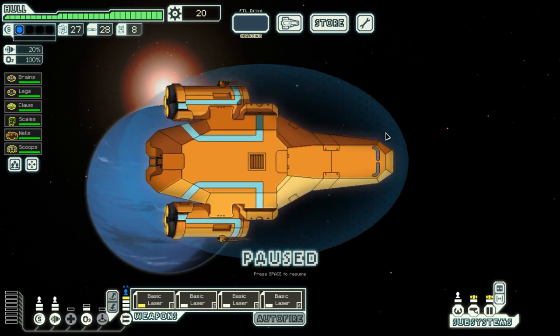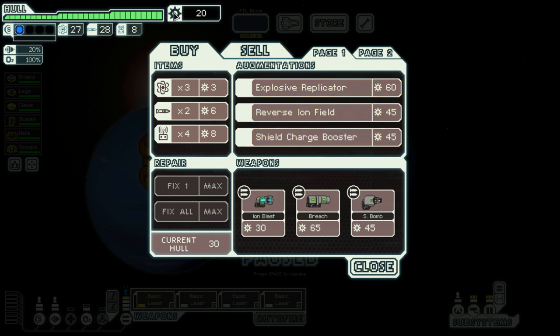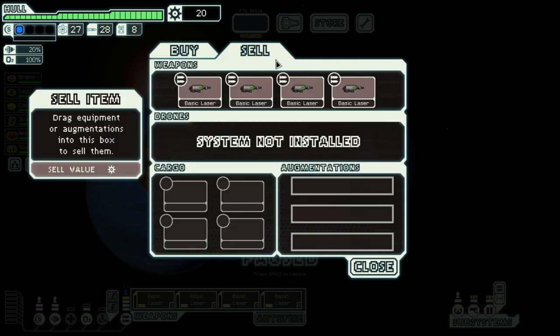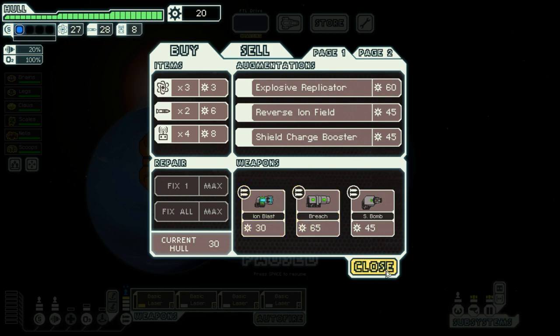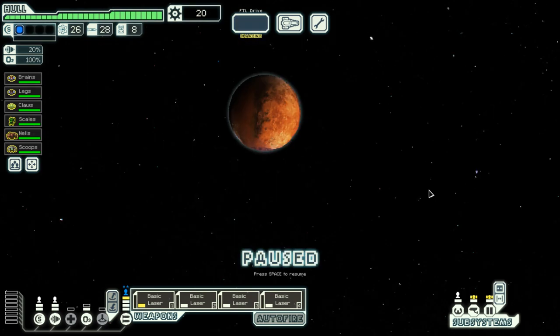Let's see what I can... a Reverse Ion Field — that is lovely. Shield Charge Booster — again, lovely. I wish I kept my scrap, but I never expected this shop to be here. Can I buy anything useful? This fuel is relatively cheap, but there's no reason for me to buy it. I could sell some of my weapons and maybe get an ion blaster — it's slightly faster than my weapons. But just having a bunch of basic lasers seems like a better idea, so I'll just move on and visit one last beacon before I jump out of this system, and I'll drink some more tea.